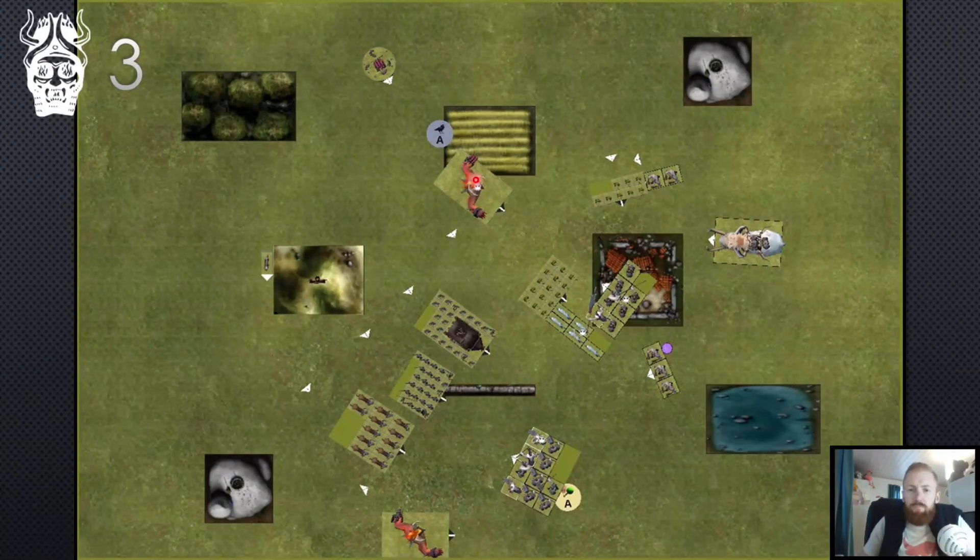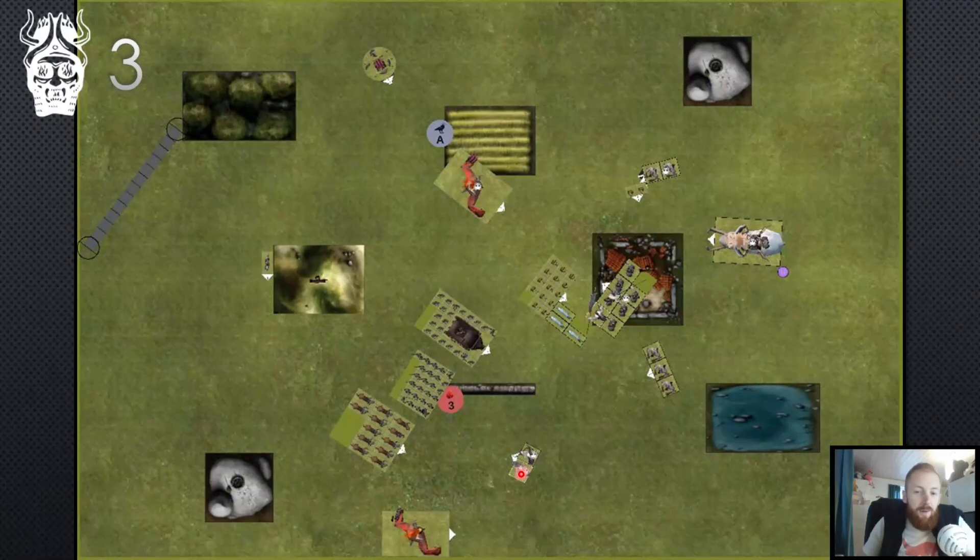His turn three: he just moved forward to murder me with shooting. I dispelled raven swing, but he got flaming sword on everybody with five dice — a crazy roll — doing 12 wounds and killing four bruisers. I only had three bruisers and three characters left, and between all the shots from the blunderbuss units he managed to kill everybody except the great khan and one apprentice shaman. That's already the end of the game — there is nothing I can do anymore.